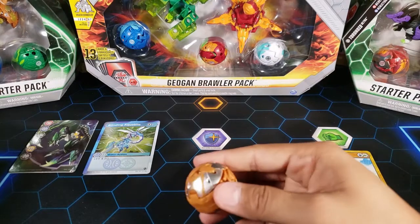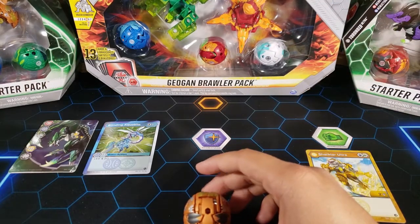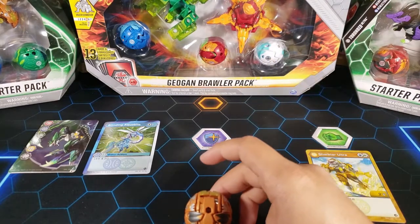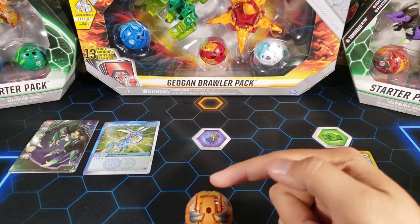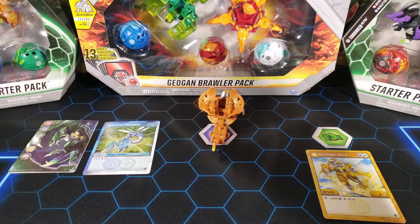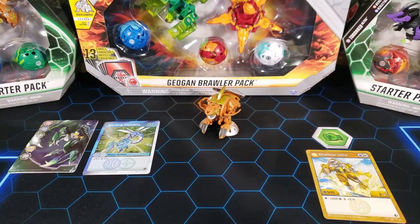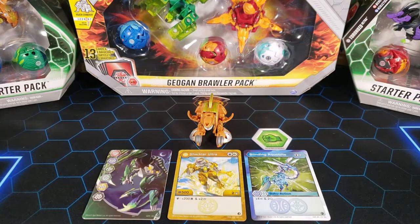Now let's open it up. It is an Ultra, so that's why it has all these parts and is kind of complex. Because it's an Ultra, it's going to do some sort of movement. Let's see if it can do a jump for us — three, two, one — and it tried doing a jump but it hit the wall! It's supposed to jump forward, do a little flip, and land like that.